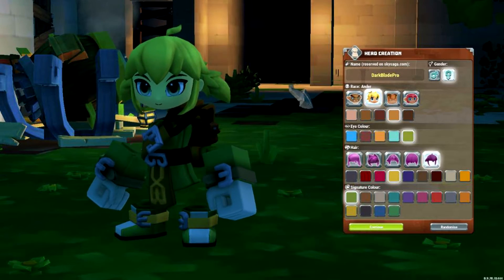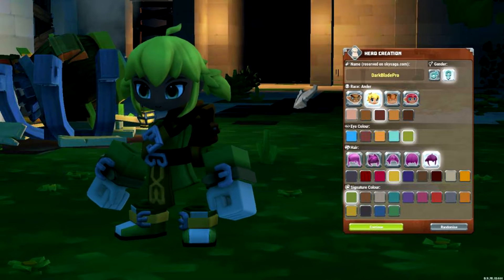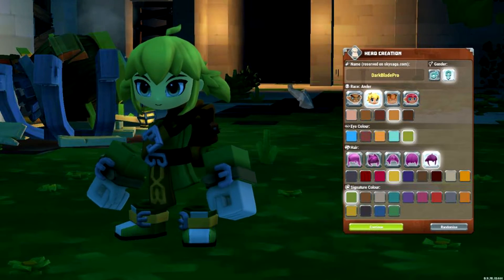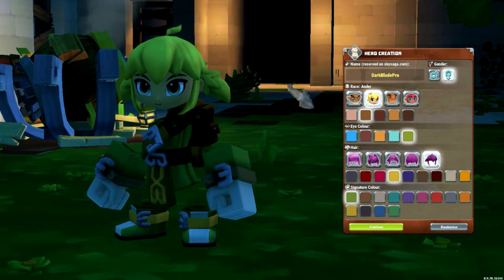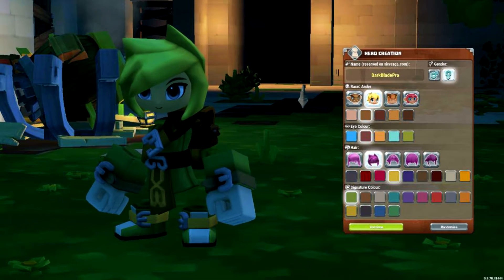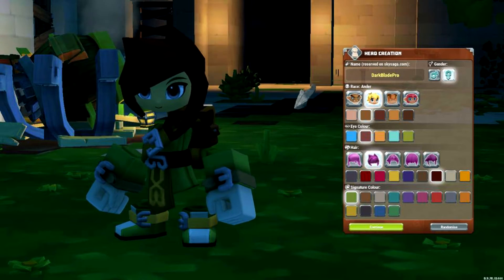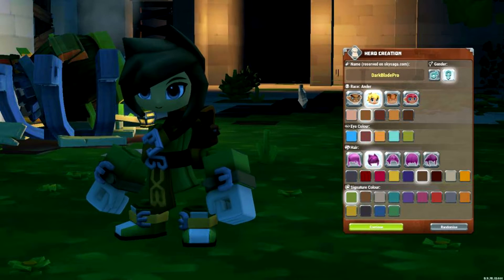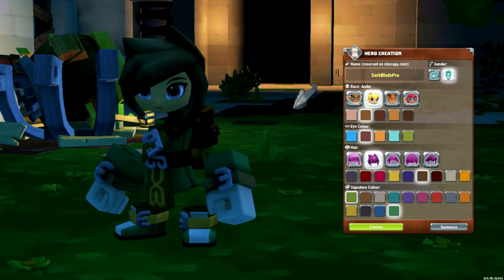What should I choose? I might choose a human. Eye colour is brown — I just think it's cool. That's brown, where is brown? Signature colour will be green. Okay, my character looks pretty gross.